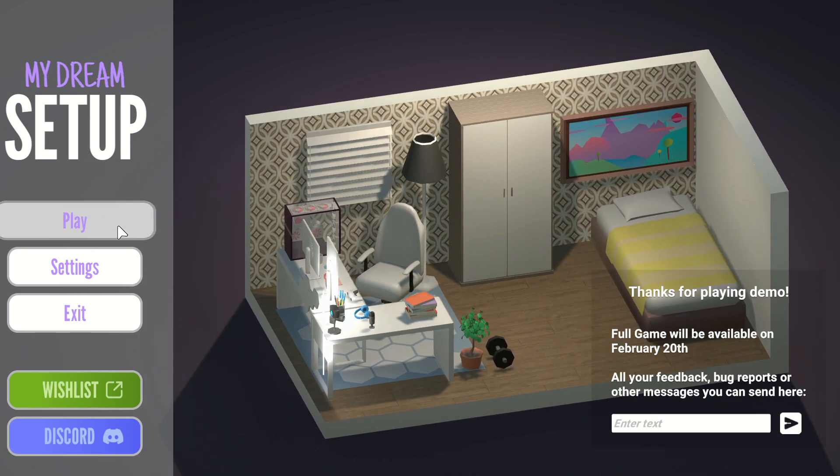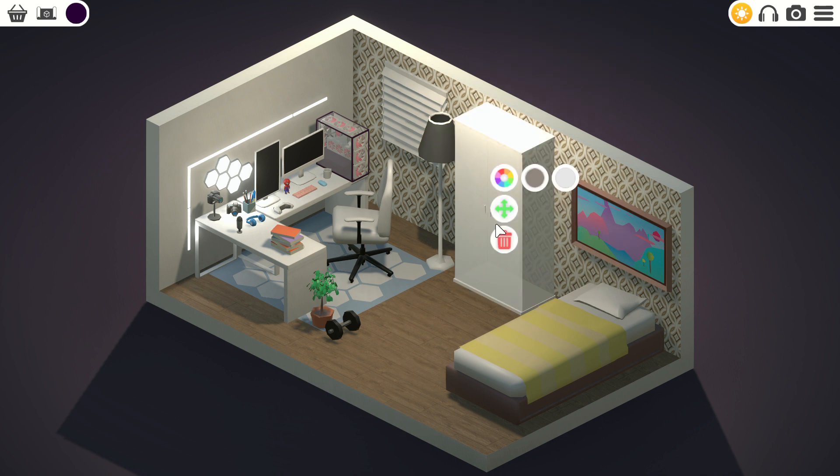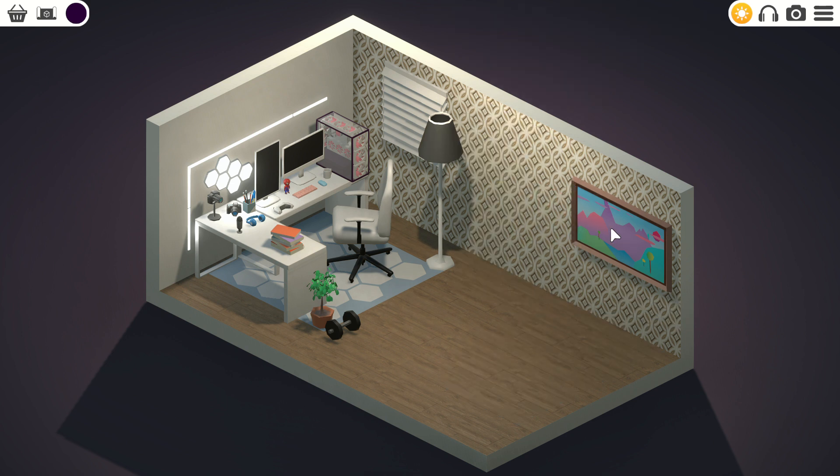I already played it last night and made this room. I'm going to do another room — this is the room I created. Instead of having a dresser and a bed in here, I'm going to make a gaming room. I washed out the bed and the dresser because it looks kind of weird without them. My current setup is like this but it's all black — black L-shaped desk.